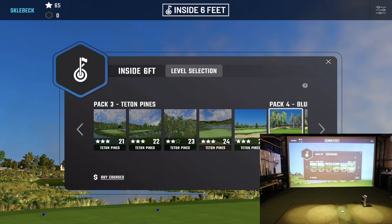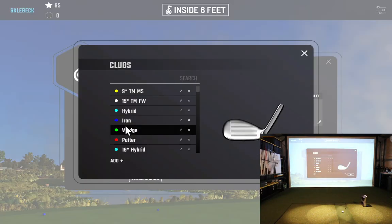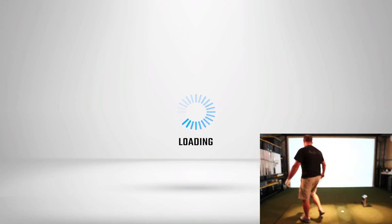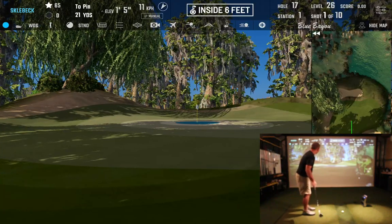Level 26 is now open and we're about 10 minutes into the video. You can see the locations: one is crossing to the center, station two is just over the left edge of the bunker, and station three goes in over the entire bunker — so we'll use a gap wedge for stations one and two and probably the lob wedge for station three. The whole exercise of this Inside Six Feet competition is wedge practice, chipping, and pitching — and most of us could use more of that.